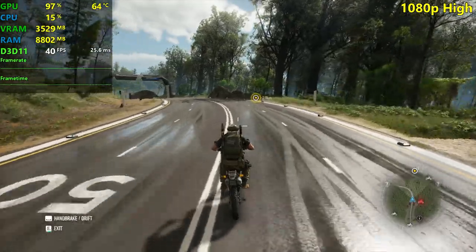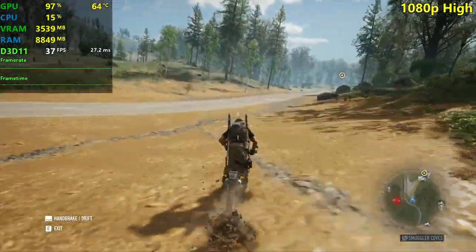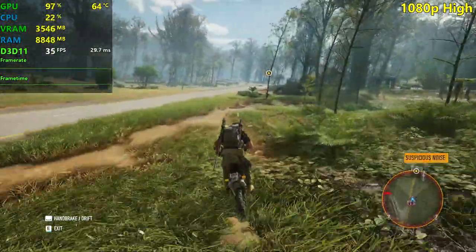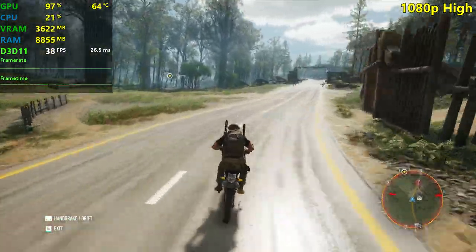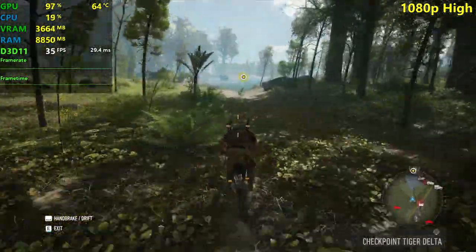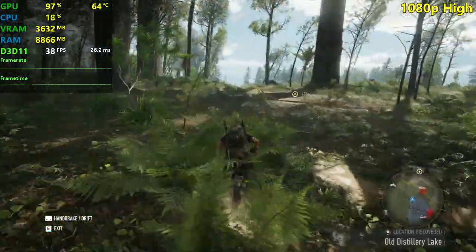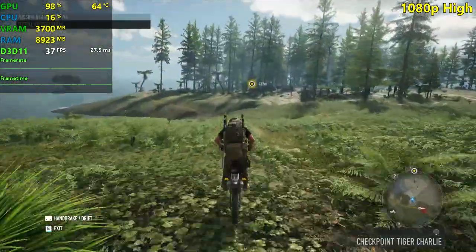We're seeing 40 FPS, already dropping from 40 — we're in the 30s now, high 30s. Still, for the graphics it has, it actually looks pretty damn impressive to get 30 plus FPS on high settings at 1080p. I'd be glad if we see an optimization patch and get more FPS. If you want to try out the beta, it's free right now on Uplay — give it a try. Put the graphics on ultra settings just to see the textures and stuff, because it looks really incredible.